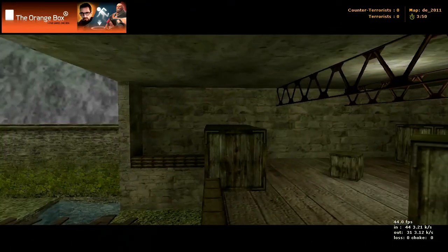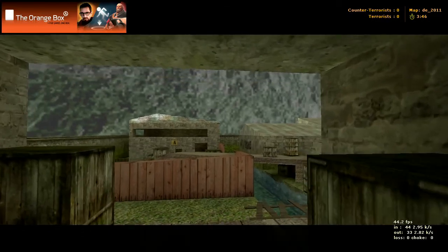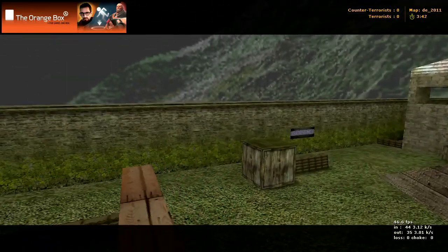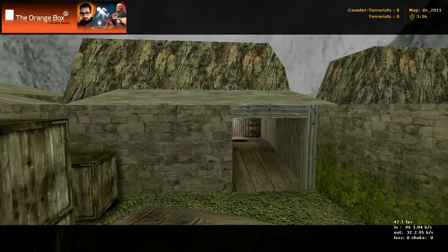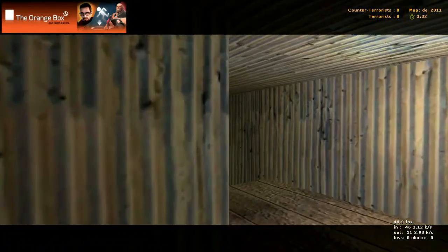Right up here is bomb site B. And over there is bomb site A. Counter-terrorist spawn is in the back here. This bridge is the middle way. There's that mountain that was in our way right in front of us.